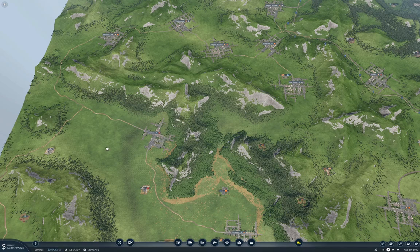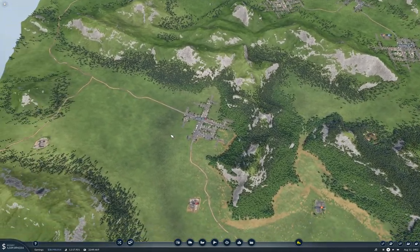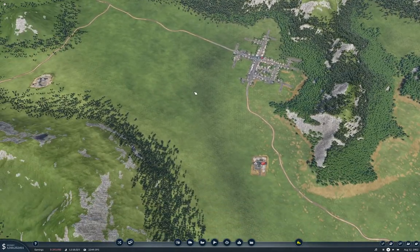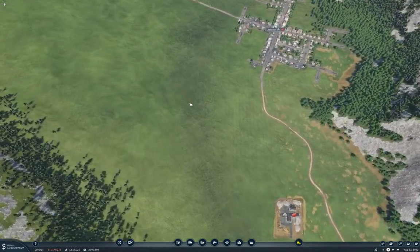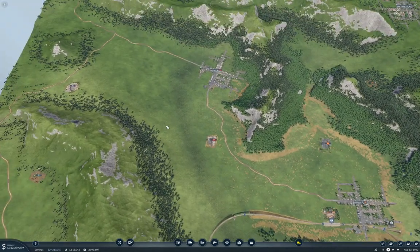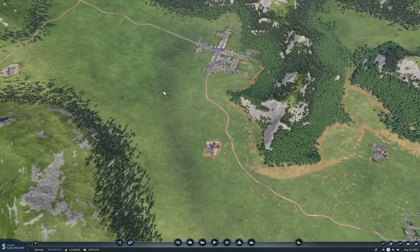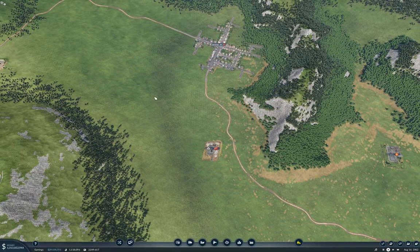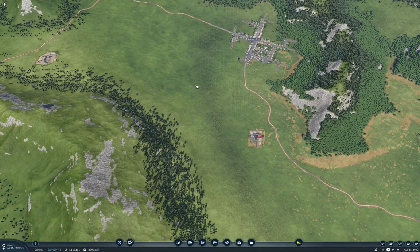Yeah, I know — radical. Anyway, the first one we're going to do: we've got this quarry with construction materials going to the Jericho chain here that we can hook up. The distances here are not particularly huge, and this doesn't need to connect into anything else, so I think I'm going to do this with trucks.